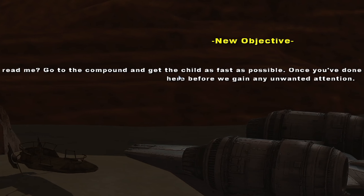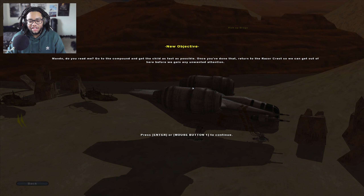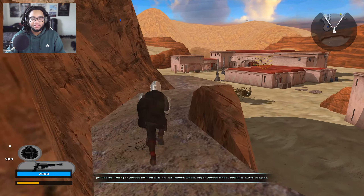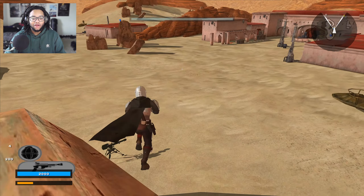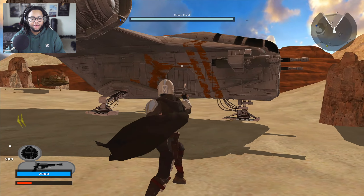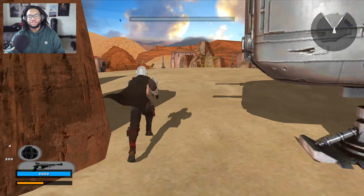Mando, do you read me? Go to the compound and get the child as fast as possible. Once you've done that, return to the Razor Crest so we can get out of here before we gain any unwanted attention. Drop a one in the comments if you guys have the Razor Crest LEGO set. Before I start the objective I just want to look at it — it looks so good in classic Battlefront! This Mando model is the best I've seen in classic Battlefront 2 so far, it looks so freaking slick.